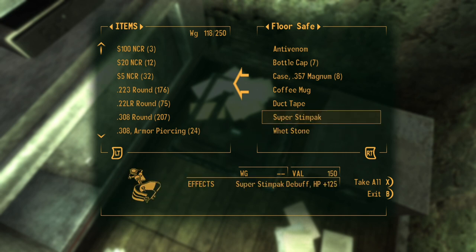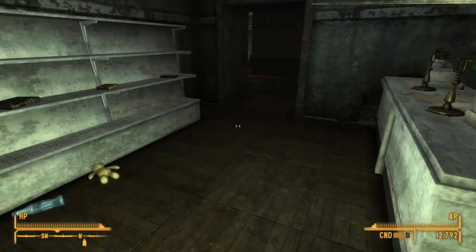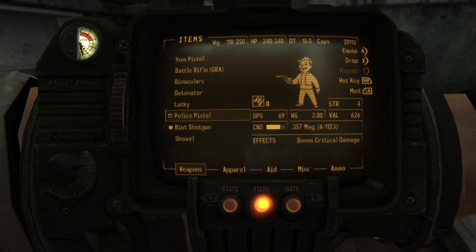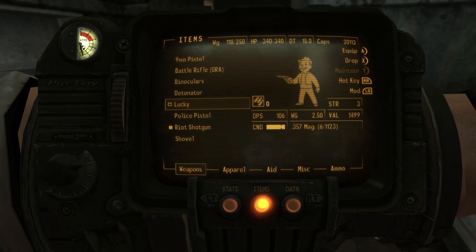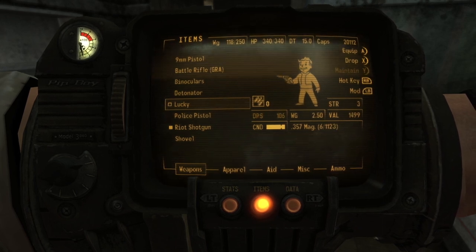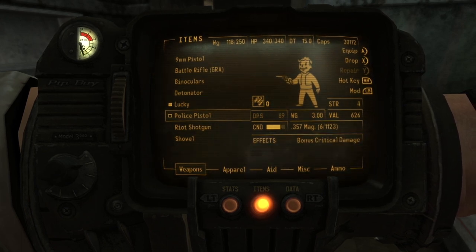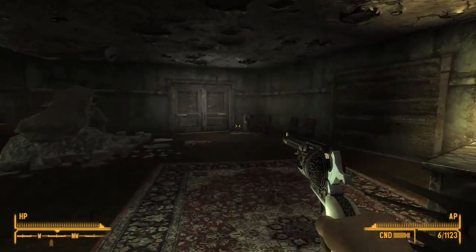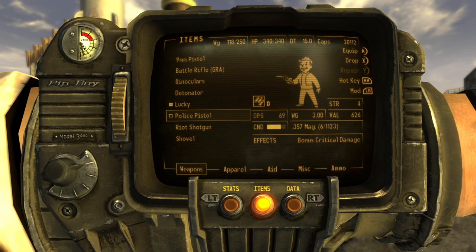Mentat, psycho, Saddle — nice, I'll take all of these. Bottle caps, anti-venom. Let's compare: the police pistol is a .357 with 34 DPS, 69 damage. Lucky has 35 DPS and 106 damage — way better! Just slightly better DPS but significantly better damage. And it looks sick. I'll keep both for now — no point going back to the Strip. Let's head to Mojave Drive-In.